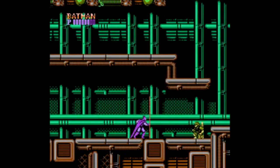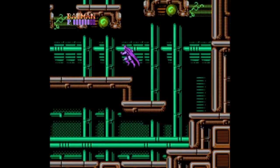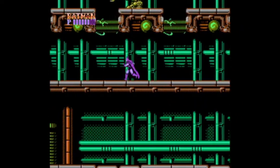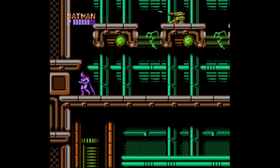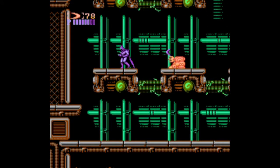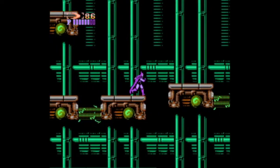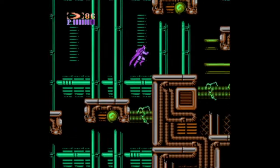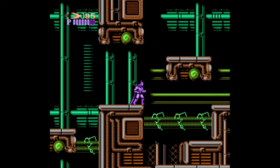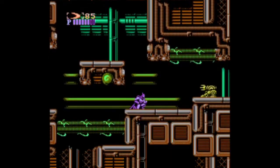We've got electrified areas up here — platforms I am definitely not going to want to touch. You are gonna get bataranged, cause I don't feel like getting close to you. It's nice that they give you tons of ammo, it's actually very generous. And the wall jumping is really easy.